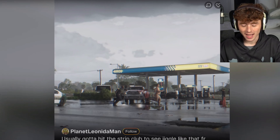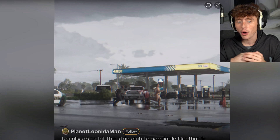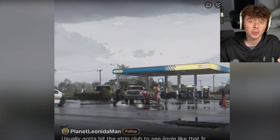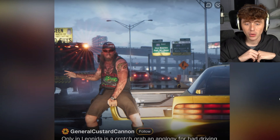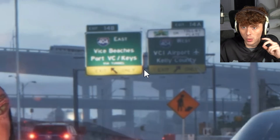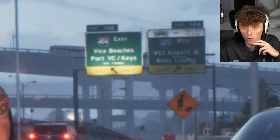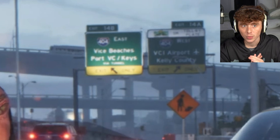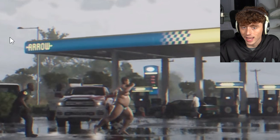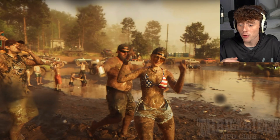We see another short-form video clip of a guy running from police labeled 'Planet Leonida' — Leonida being GTA's version of Florida — another instance of social media being a massive part of GTA 6. In the following clip we can see location names in the background: Vice Beaches, Port VC slash Keys, and Vice City Airport. Returning to an earlier clip, gas stations are likely going to be called Arrow instead of Ron Oil from GTA 5.